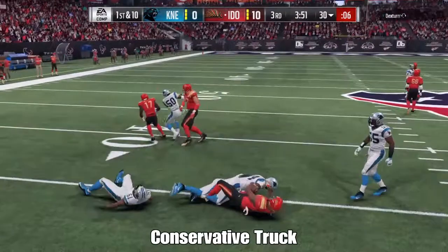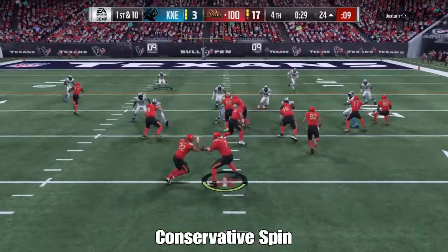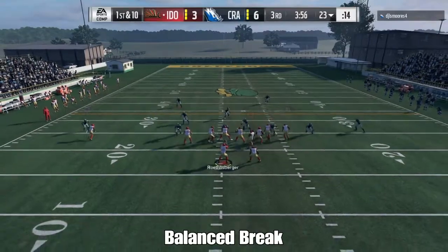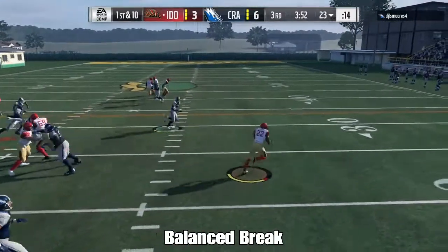Derrick Henry in Madden 17, the most feared Derrick Henry, was a trucking monster. You couldn't tackle him and you couldn't make him fumble either because he had such high carrying. He was still able to spin and do some juke moves and catch out of the backfield on conservative, but otherwise he was pretty much just a very normal, mundane back.